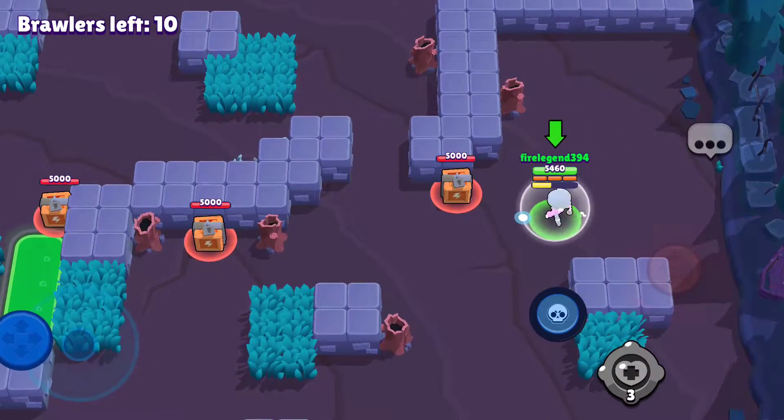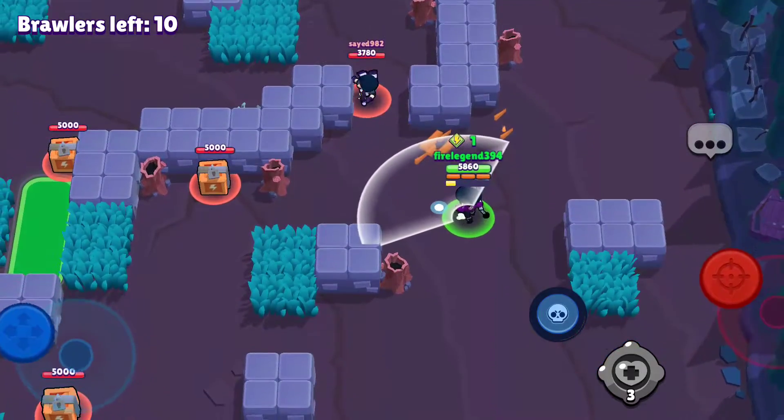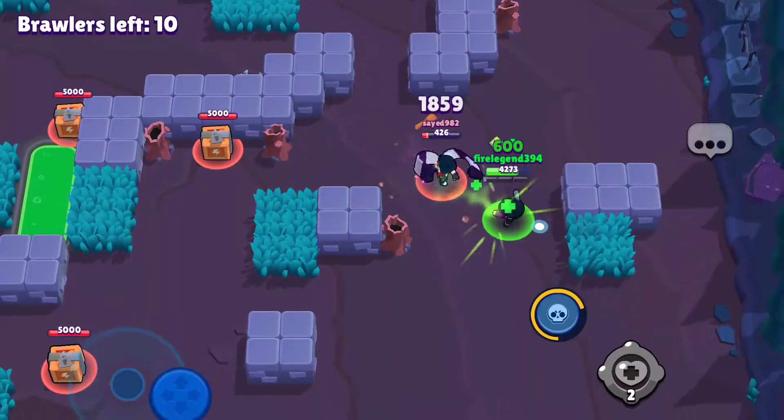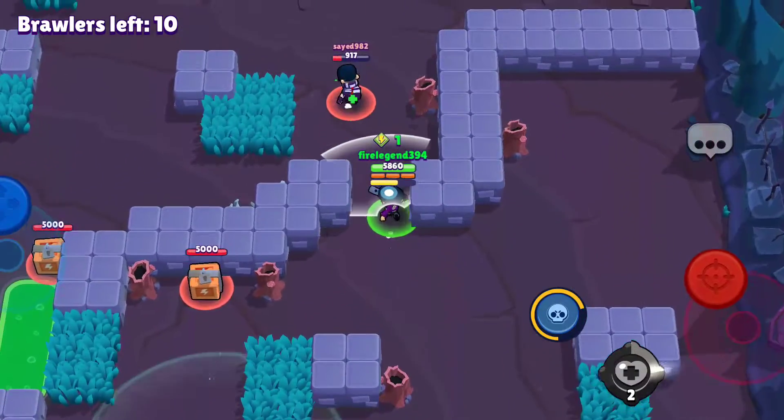The gadget that BB has is called Vitamin Booster, where she will heal up an extra amount of health. As you just saw, I activated it right there and got some quick health.